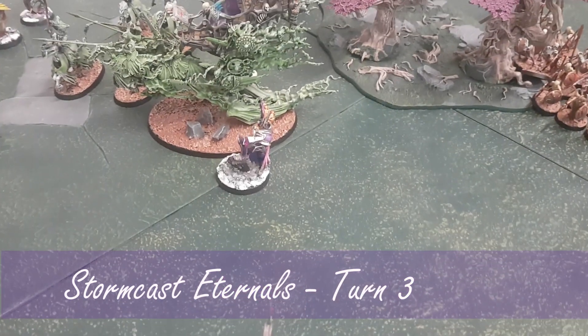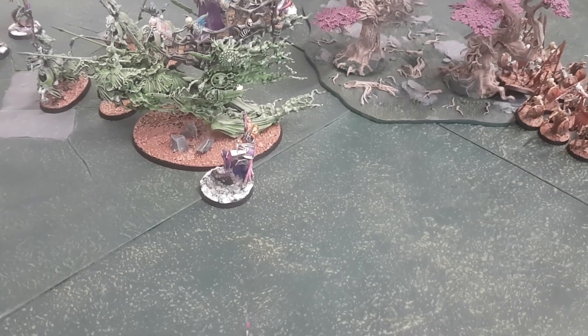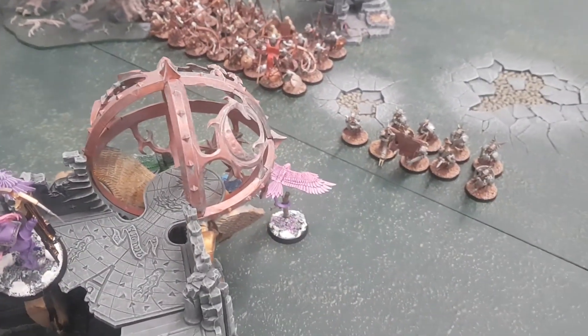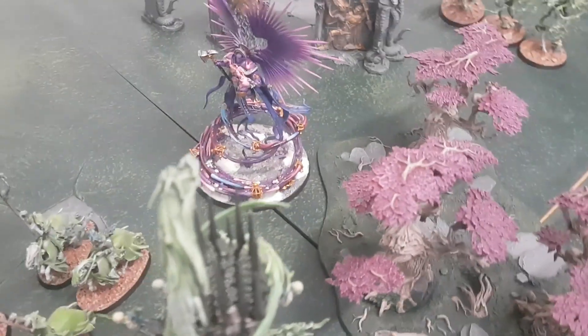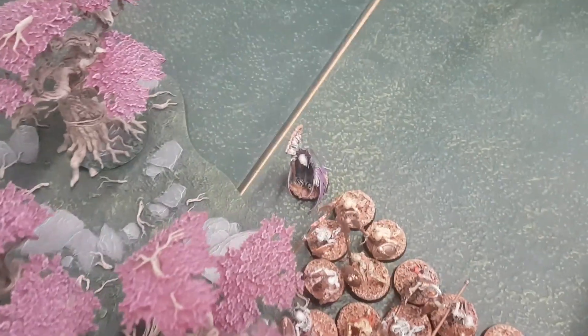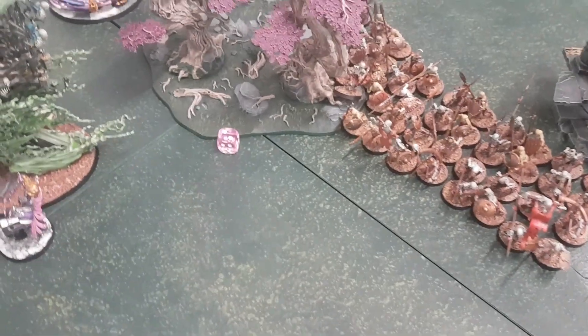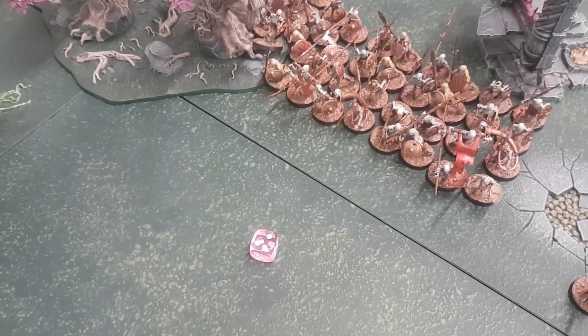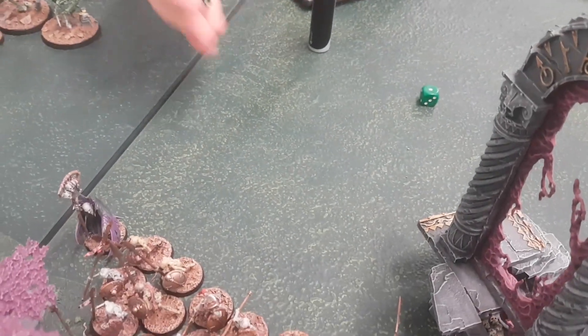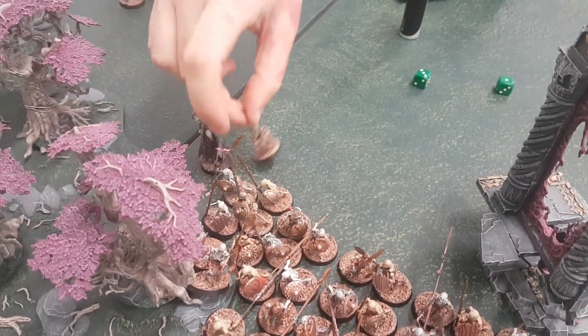Hero phase turn three: Castellant gives plus one armour save to Celestant — any sixes he rolls will heal him. Celestant uses his plus one to hit ability. Movement: Lucy moves two Aether Wing units to optimise positioning. The Prime is coming towards the Hex Wraiths or Mortis Engine depending on what happens. Shooting: the Prime uses the Comet Strike Scepter aimed between the hero and the skeletons — D3 mortal wounds. One mortal wound on the Necromancer, one on the horde — Deathless Minion for both. One skeleton down.